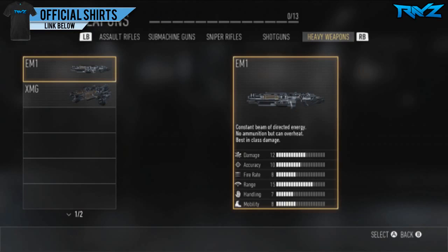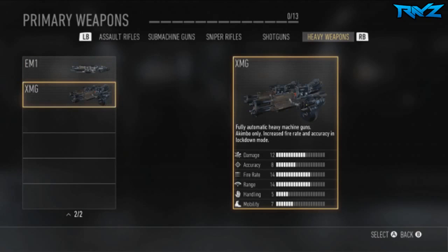You gotta be really careful not to overheat it, so it's gonna be pretty cool in feeds. Let's move on to the next heavy weapon, the XMG, which is a fully automatic heavy machine gun — and it's actually akimbo only, so you use two of them. A lot of people really enjoyed akimbo primary weapons back in Modern Warfare 2, and they're bringing that back with two heavy machine guns. It has increased fire rate and accuracy in a lockdown mode, so if you stand still it has more energy and a higher rate of fire.